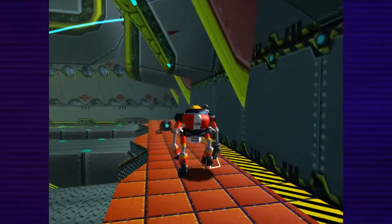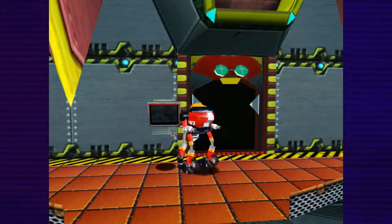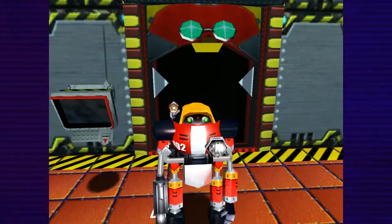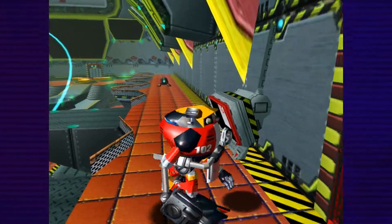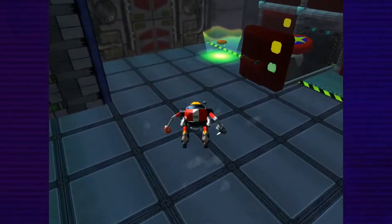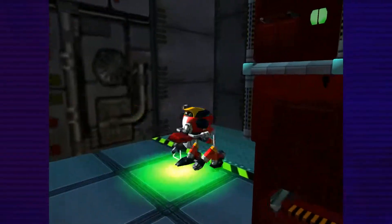We'll be going back there later. Right here is the ammunition room. Yep, yep, here we go. All right, we're going back to the water reservoir later, and this robot won't stop being a pain. Anyway, we're here for a reason — we need a power-up. This is the jet booster that Eggman was talking about. Let's get that.